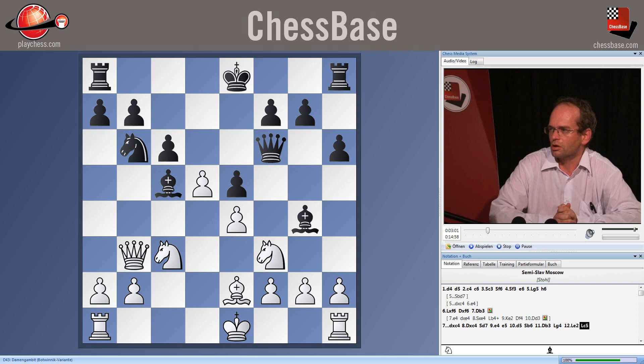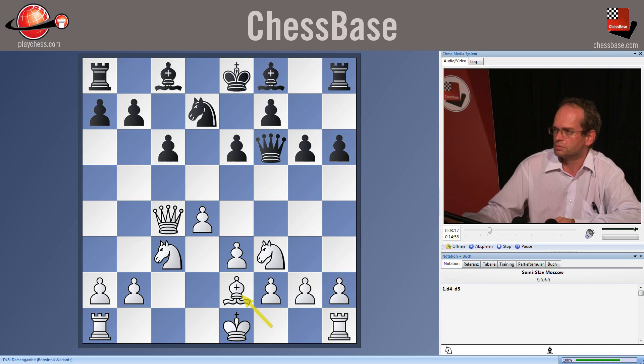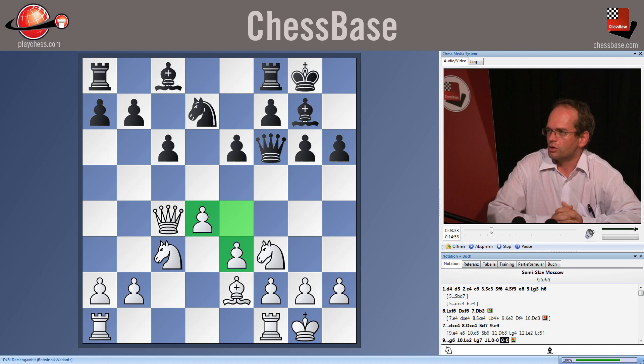So instead of the direct e4 on move 9, a more circumspect alternative is e3, but here black continues with g6, bishop e2, bishop g7, castles, castles. This leads to an altogether typical position for the Moscow system. White does have more space in the centre, but black's position is very solid and he has a potentially strong and dangerous bishop pair. So the position is roughly equal and balanced.